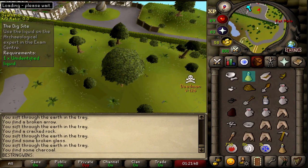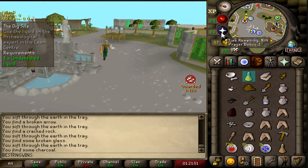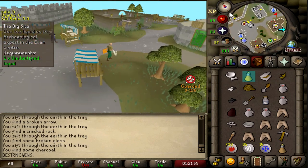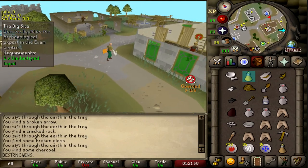Oh my god, there's a PKer there. He must have been AFK at the wheel or something, because I'm pretty sure he could have hit me with MSB from there. I want the final part of the quest too. I don't know what to do — I'm not going to be able to go back, I don't think.